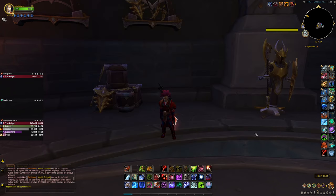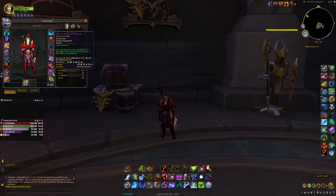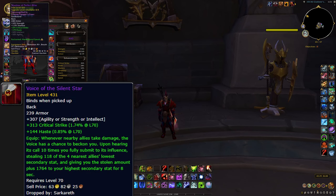Now let's talk about gear — trinkets, weapons, everything. The top trinket you should have for both single target and AoE is the Veil of Animated Blood, which drops from Underrot. It has a 1 minute 30 second cooldown, which matches perfectly with Pillar of Frost's 40 to 45 second cooldown. The best passive trinket is the one from Echo of Neltharion — that's the best passive trinket you can have.